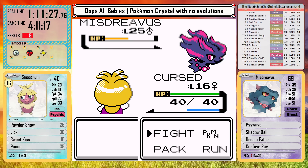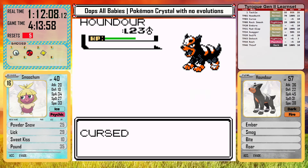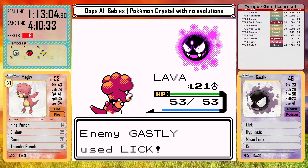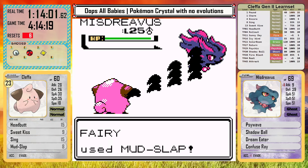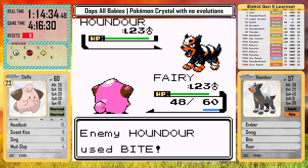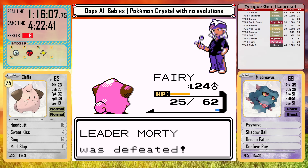A strange interaction happens when I use Smoochum — Morty immediately switches to Houndour. It does deal a lot of damage with Bite, causing another reset. I go buy more items to make this battle possible. Magby now has both Fire and Thunder Punches and is a beast. Other than that, I still have to rely on some cheesy tactics like Cleffa's Mudslap and Sweet Kiss. When Morty switches out, I can use Pichu or Igglybuff as sacrifices to get the switch to a better matchup since I play on set mode — it does give some use for the weaker babies, unfortunately. Eventually with the right setup I knock out Misdreavus and claim the gym badge.